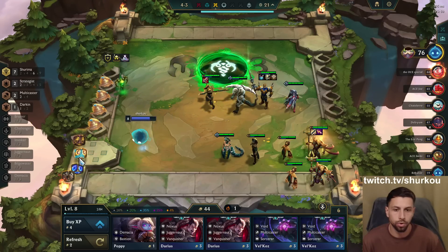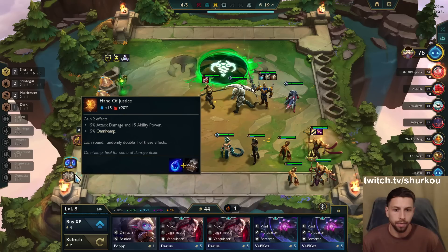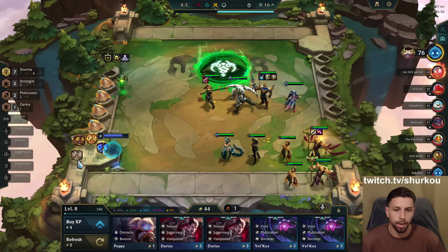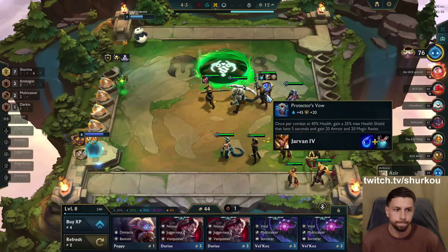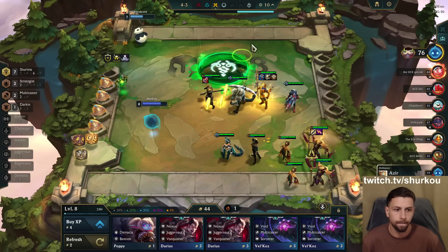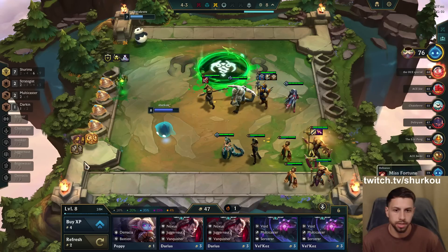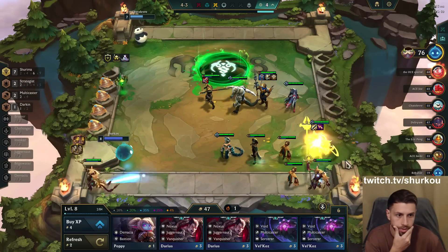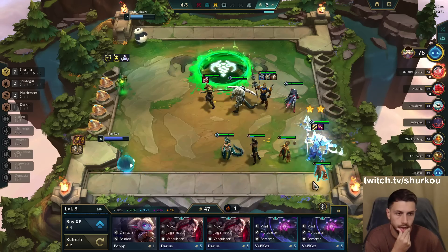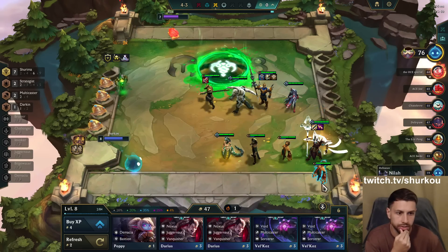We get three more gold. I can go Protector's Vow now — Protector's Vow now is fine. We get three more gold, we can sell. We can honestly just duplicate this, and we can just sell this Taliyah if we win. Hopefully we win.